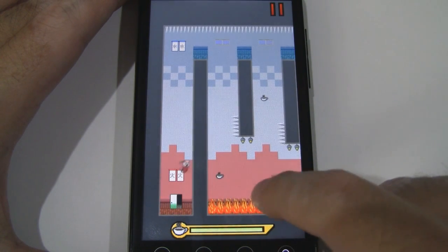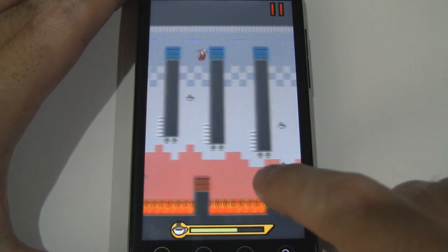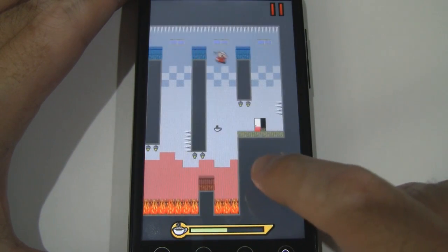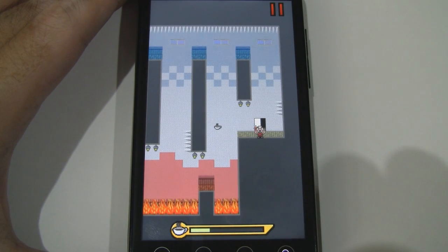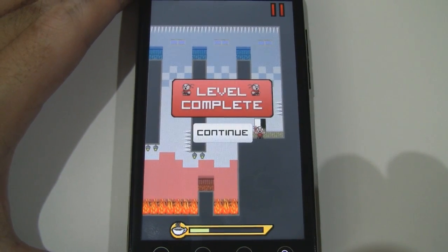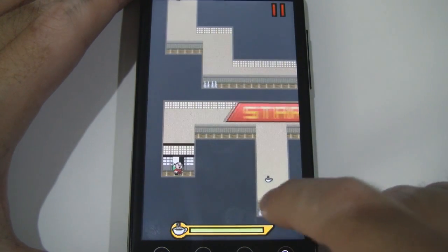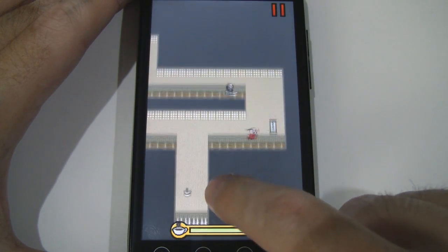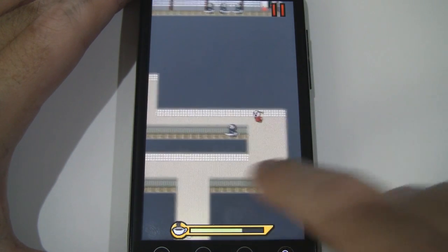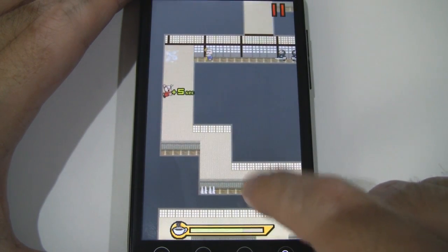It looks like we have a lot going on now. So you can see the little ninja enemy going back and forth.